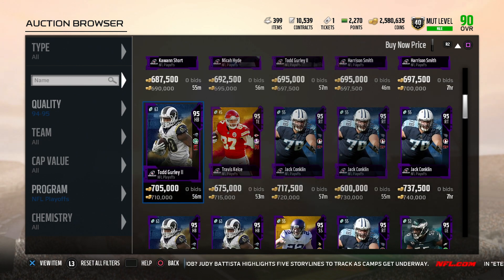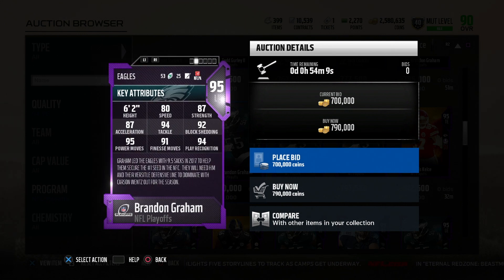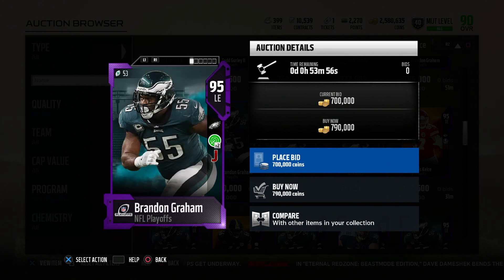We got some offensive linemen — we got Brandon Graham right here with Jump Snap ability. 62 overall, 80 speed, 87 strength, 87 acceleration, 94 tackle, 92 block shed, 95 power move, 91 finesse, and 94 play recognition. Yeah, that card is definitely a beast.